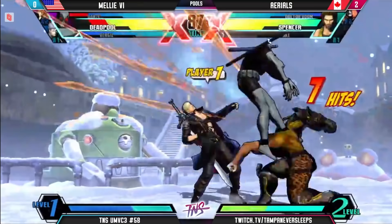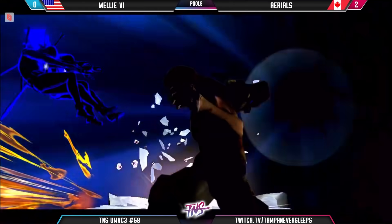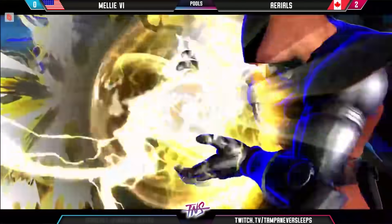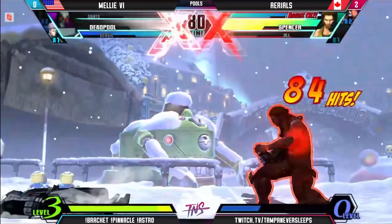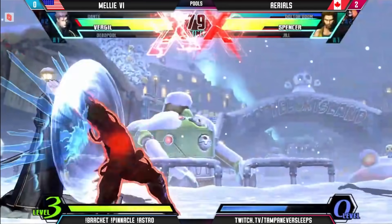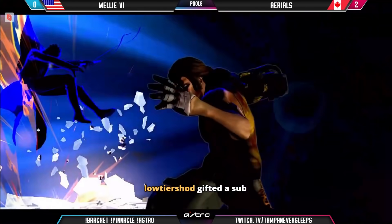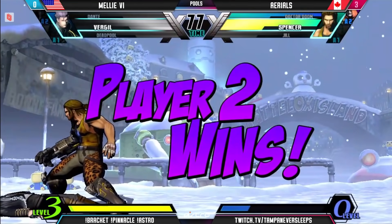Spencer on the way in — standing jab just mashes it out. Very calculated button presses there from Aerials, and the X-Factor to follow up. Going down to just Virgil here, X-Factor 3, on the low. And that is enough to kill here. Aerials three to zero over Melly. Melly a very strong showing in a lot of the beginnings of those games — the Deadpool looking very good.